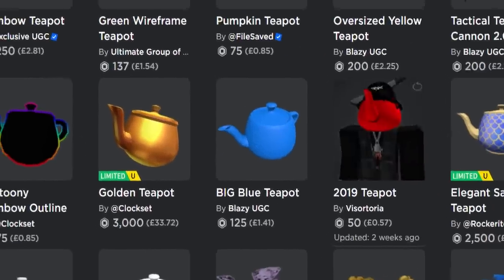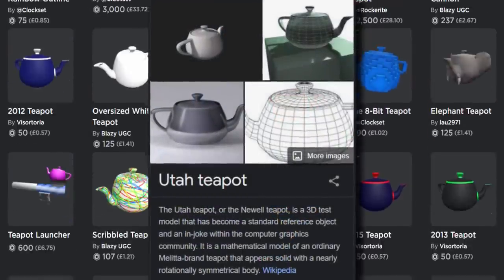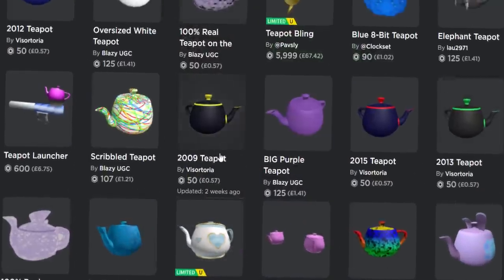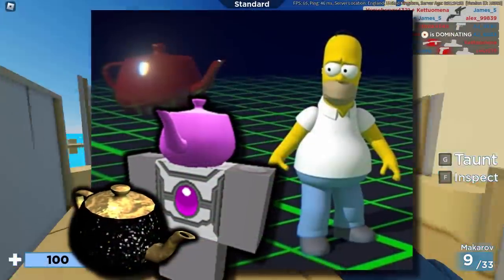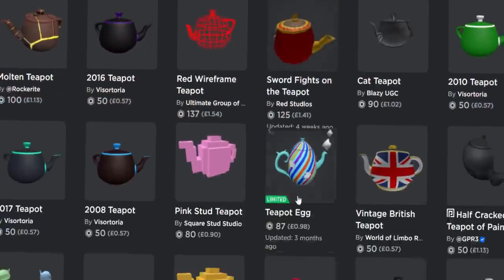Most of the teapot meshes are very similar — they're based off the Utah teapot, which is a copyright-free, public domain asset that everyone can use. So I wonder if Roblox just got sick of a few of them and banned a couple, but it seems like most of them are still here.